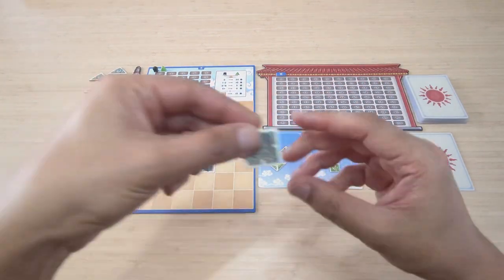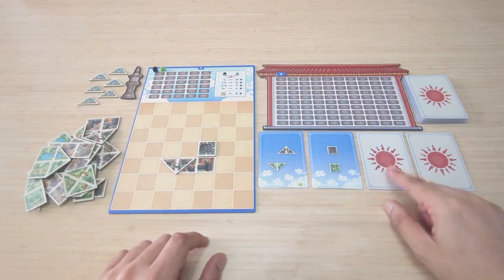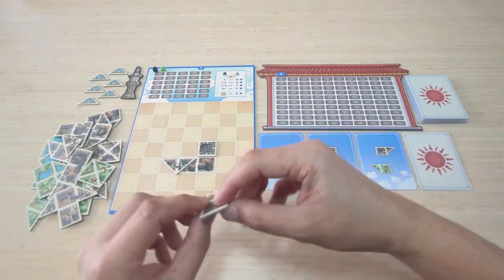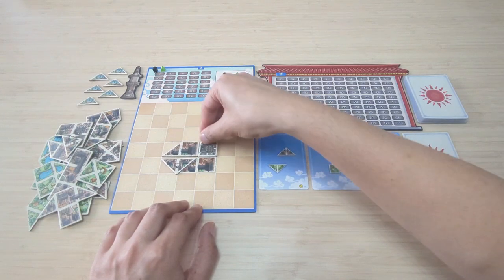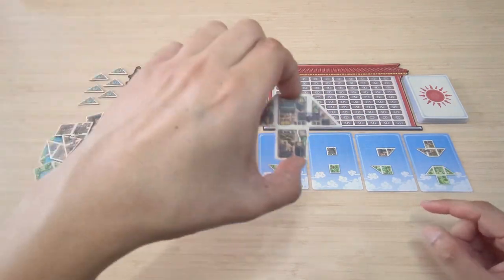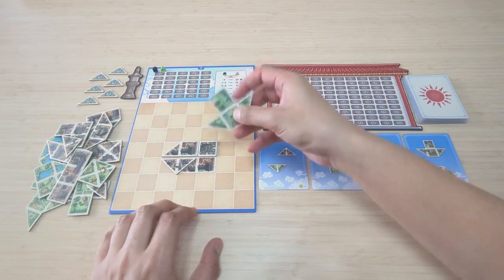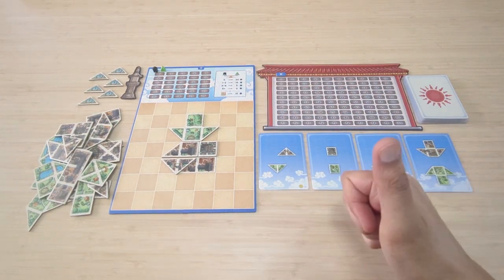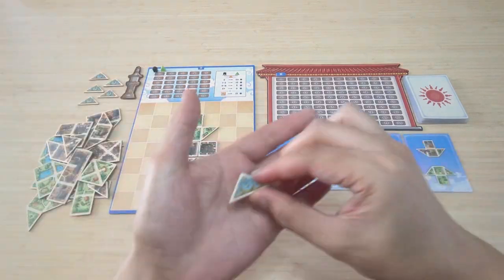Each round, there will be 4 cards dealt either face up or face down to the players or on the table. Each card depicts a certain Tangram-shaped shape that the players have to place onto their boards. The 6th round will only include 3 cards. At the end of each round, the players may place one of their fountain tiles onto the board.